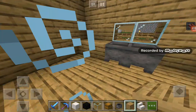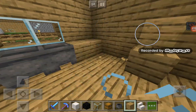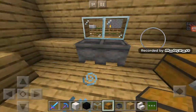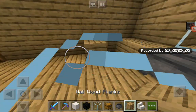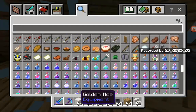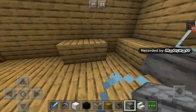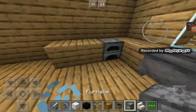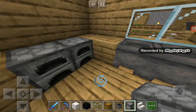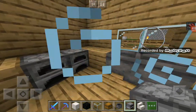We put that there, then the furnace could go there. We get two chests there and then we have a furnace here. We need to find a furnace - put the furnace there. We'll put two furnaces, like you have two ovens. And then we'll have a sink and put a tap.